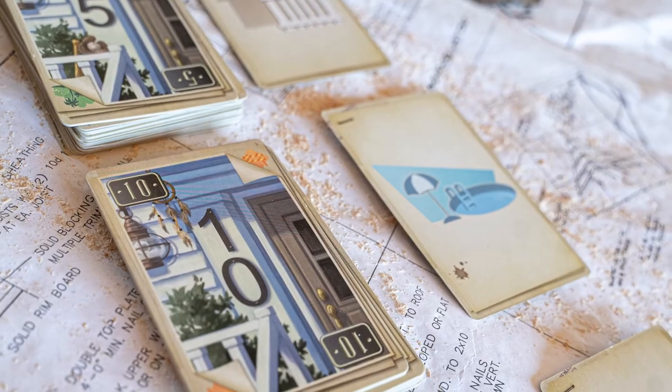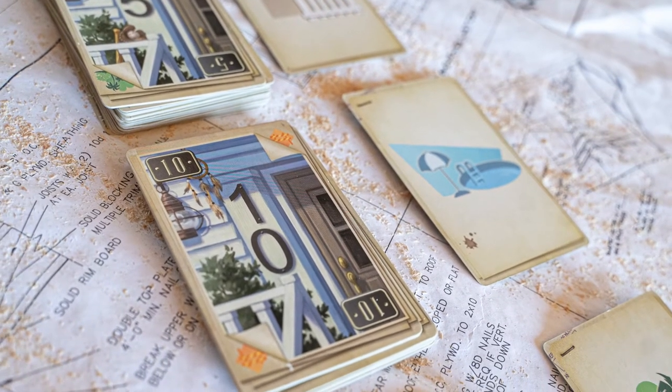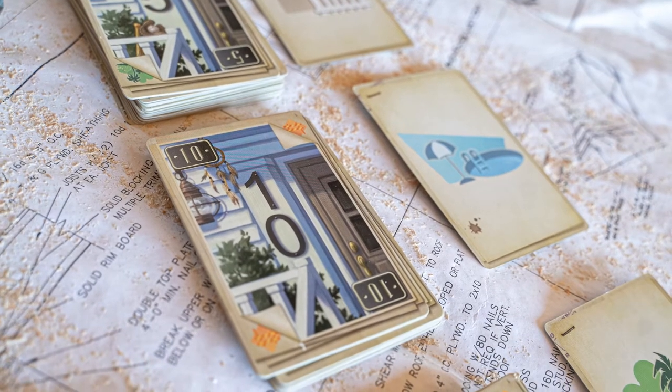What's unique about this is that no player actually takes any of the cards that are available. What you do instead is each player will have a player mat in front of them, and you will select one of the numbers and the associated action and write that on your own player board. For example, if you choose to select the 10, you also take the associated pool action or bonus next to it.